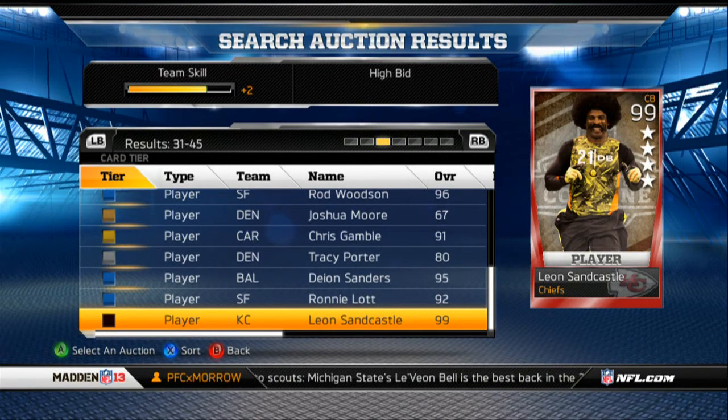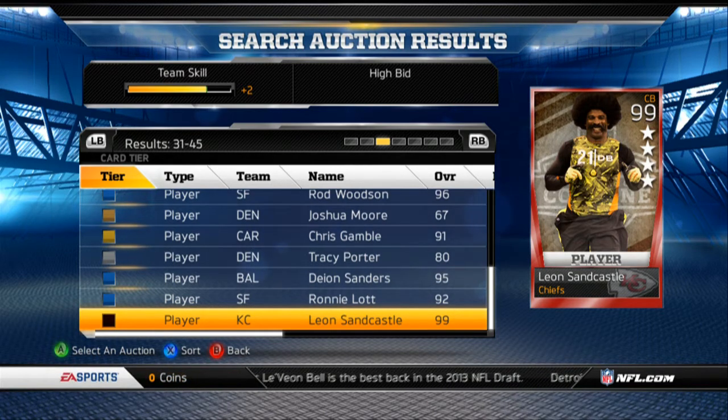Quick video here for those of you who play Madden 13 Ultimate Team. As you can see on screen, Leon Sandcastle is available for play in Ultimate Team. I'm viewing his card in the auction section — his overall is 99, compared to his alter ego Deion Sanders, which is 95.